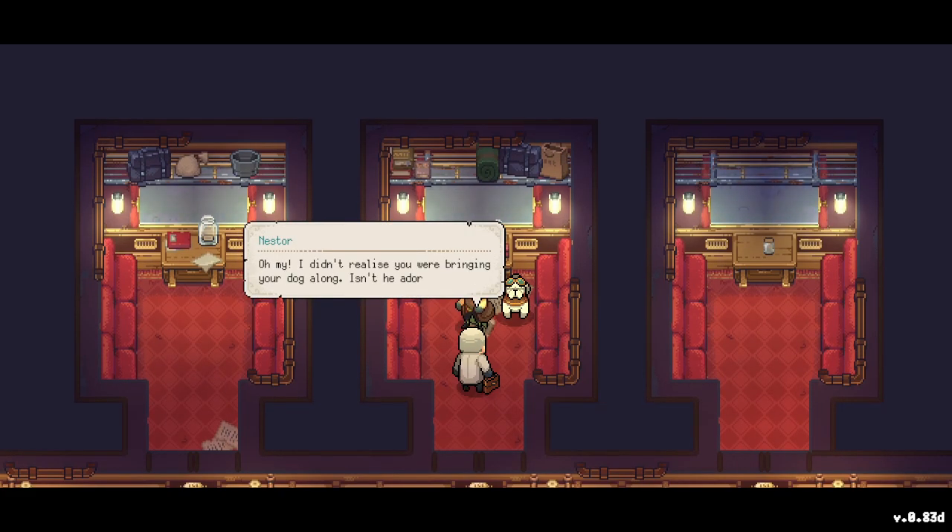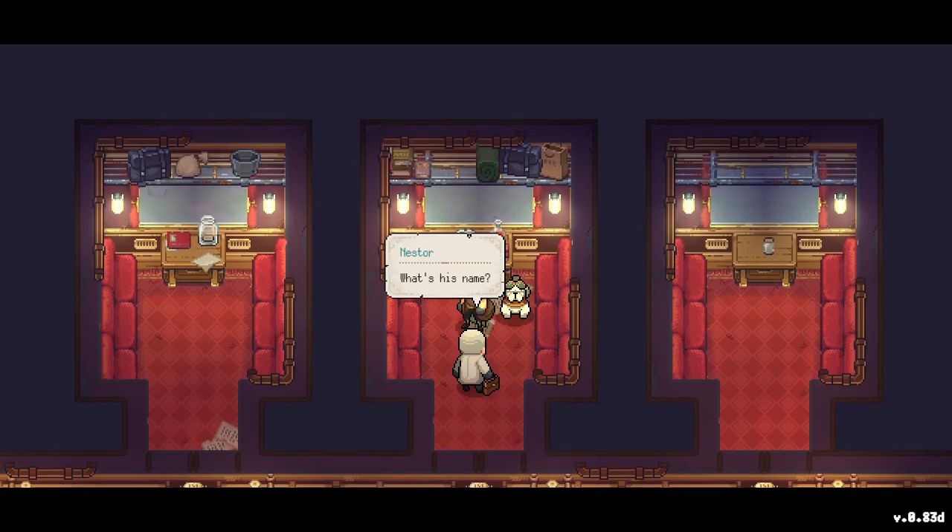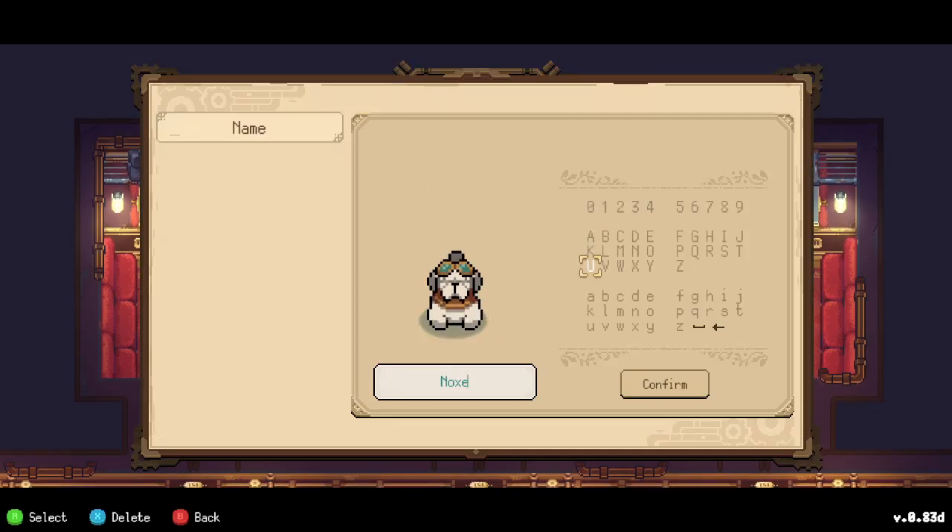The association HQ asked him to say hello since we're taking the same train. He didn't realize we were bringing a dog along. And now we get to name our dog — that's nice!